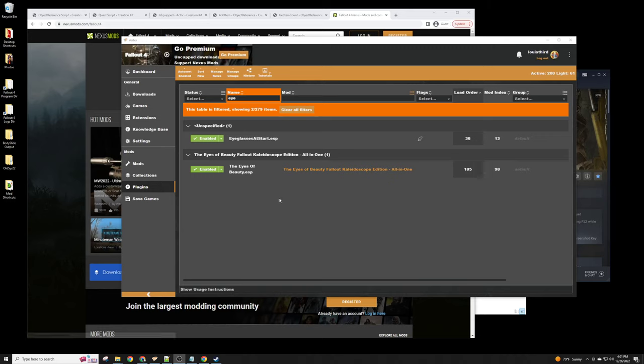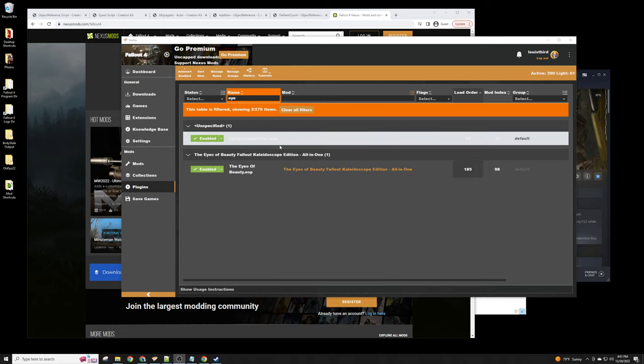We left off creating a mod that gives the player eyeglasses when they start the game — right at the very beginning of Fallout 4, in the pre-war tutorial area called Sanctuary, before the nuclear war. We're going to give them eyeglasses and put them on the player, and we did this in a way that doesn't modify the game files at all.